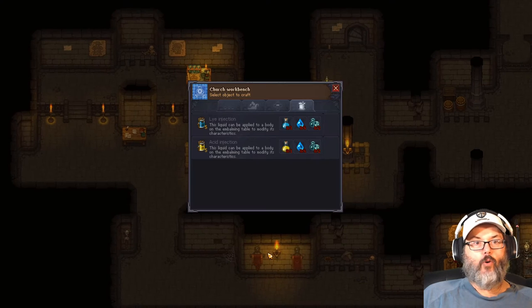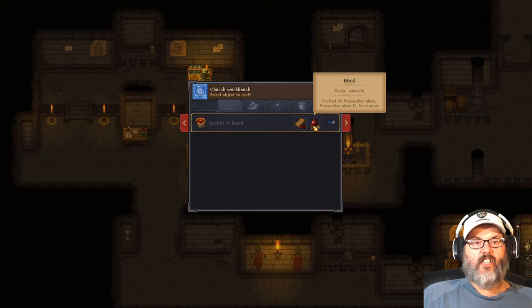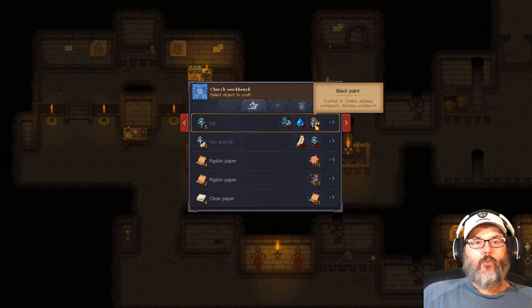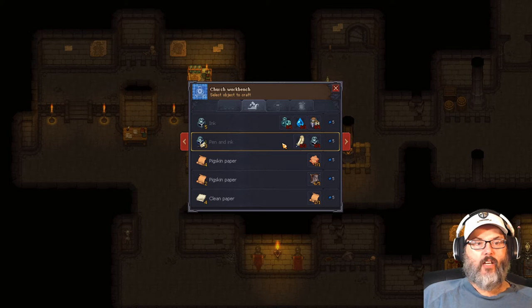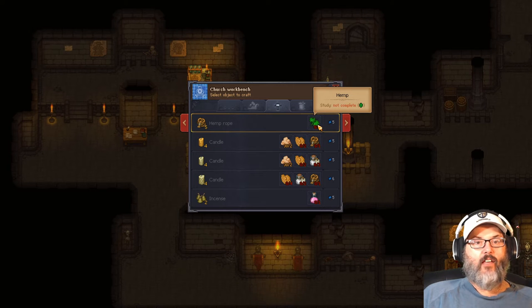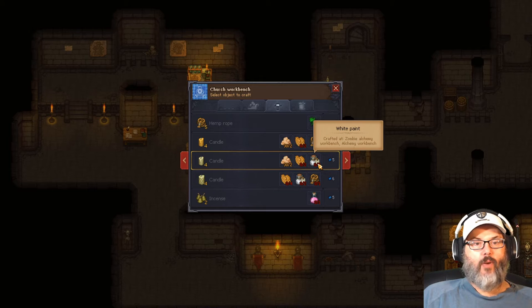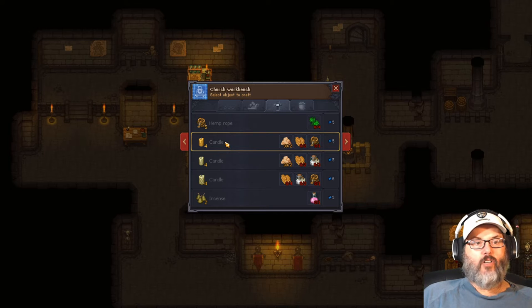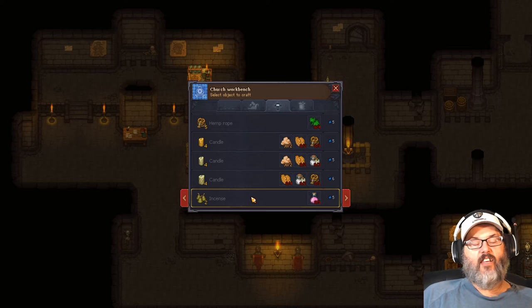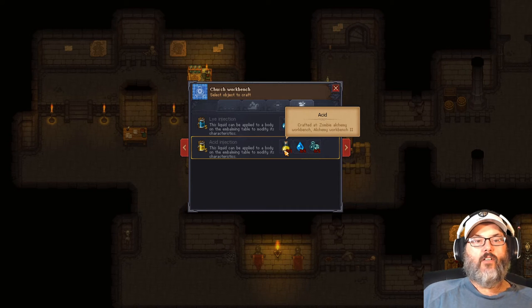Before we head down to the morgue, I wanted to jump in here real quick. That bucket of blood - we can actually create that with blood and filch, which is easy enough. Blood you're harvesting from the corpses. We need to work on being able to make ink, pen, and paper. We can take fat and beeswax, which we have, and hemp rope which we can make from the hemp we grow, and we can make candles at different levels. The easiest one is a basic candle, so we can make some of those and put them into the candelabras for more light.